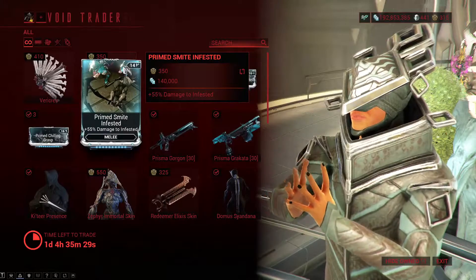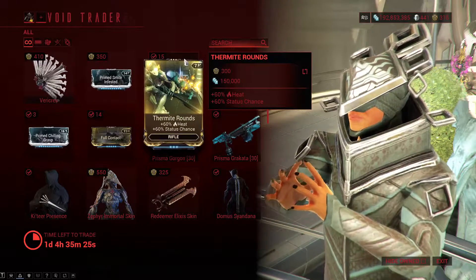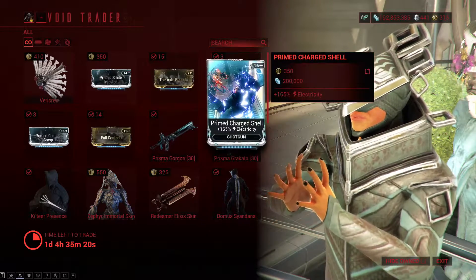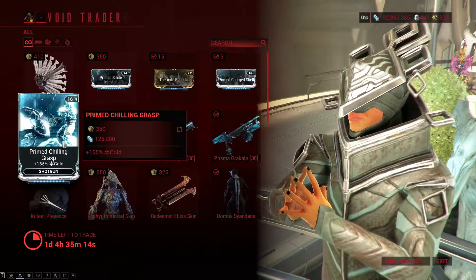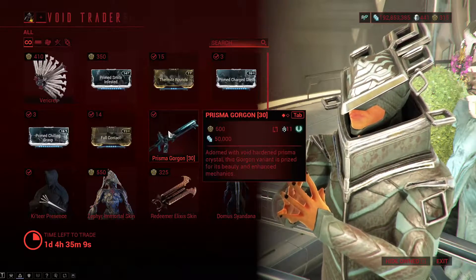He also has Prime Smite Infested — 55% damage infested on melee. Clear Might Round — 60% heat and 60% status chance on rifles. Prime Charged Shell — 165% electricity on shotguns. Prime Chilling Grasp — 165% cold on shotguns. And Full Contact — 120% impact on shotguns.